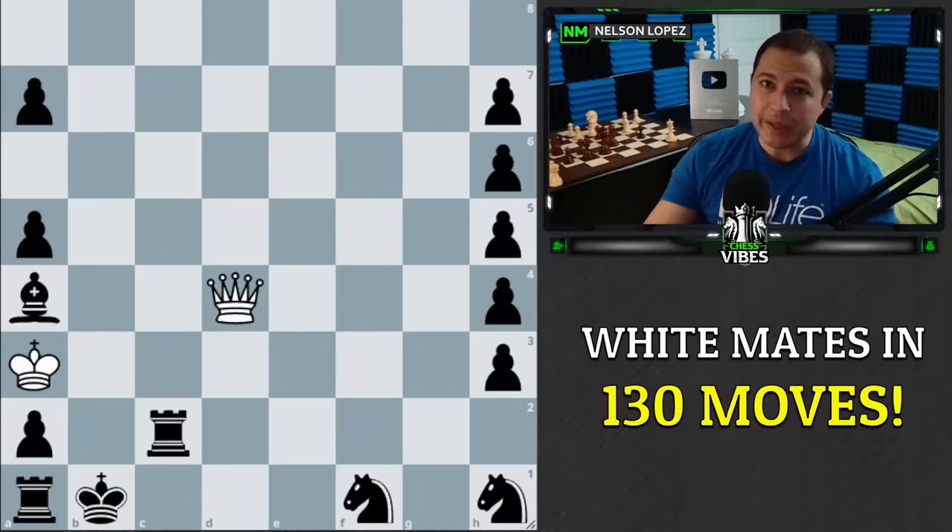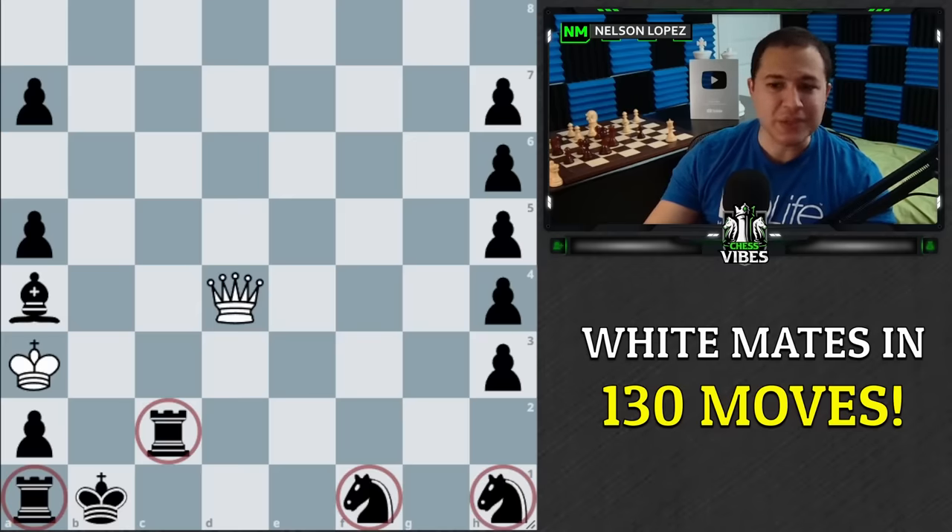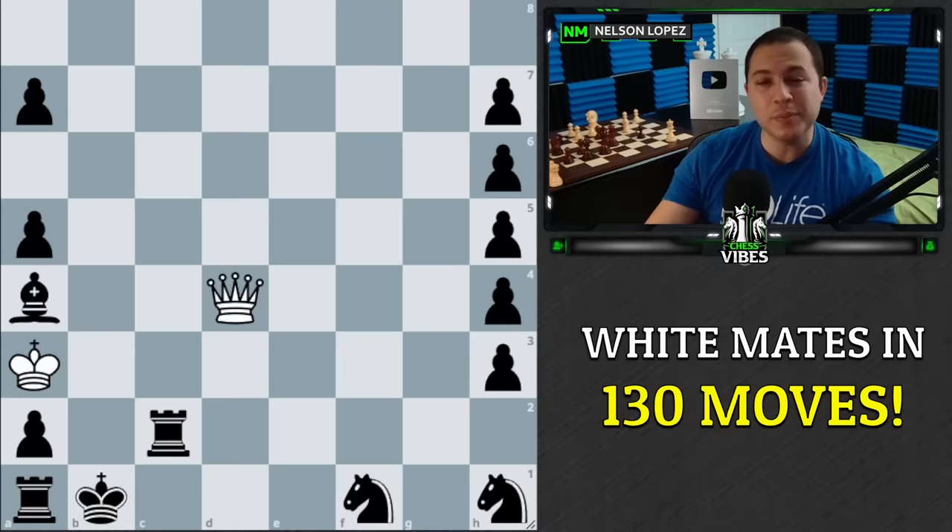The answer is no, I did not clickbait you. This is actually checkmate in 130 moves for white. It's white to play and win, despite the fact that black has 27 points worth of material. You've got two rooks for 10, three pieces are nine, and then eight pawns — 27 points of material against the lone queen, and it is still a forced checkmate for white.